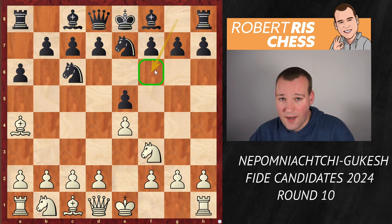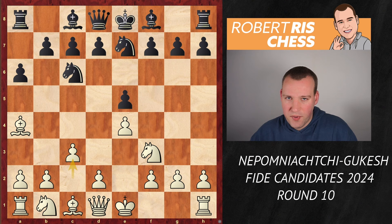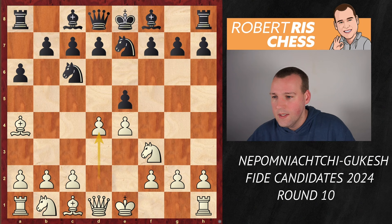Here there are different ways of playing. The main two continuations are just castling kingside or playing the move c3 — that is the standard idea to prepare the advance in the center, always being able to recapture with the c-pawn. But Nepomniachtchi played here the move d4, opening up the center right away, and it is considered not to be the most challenging continuation.